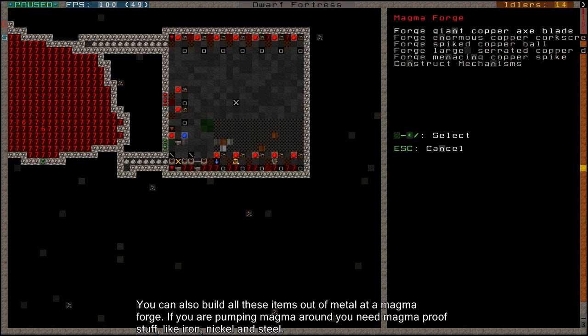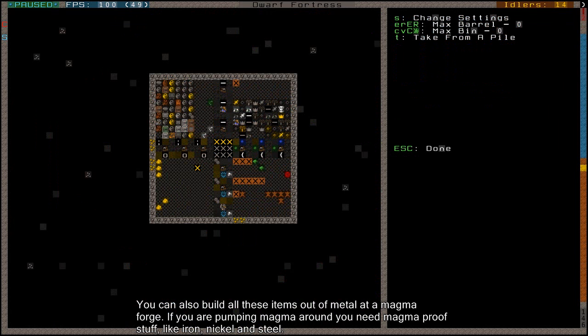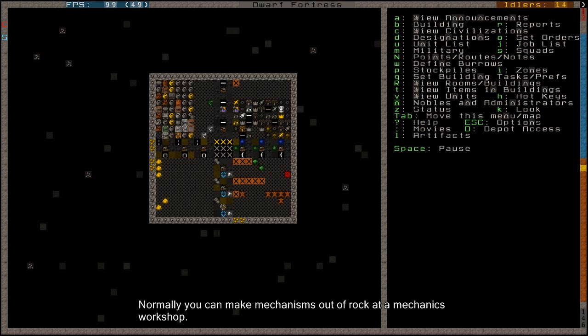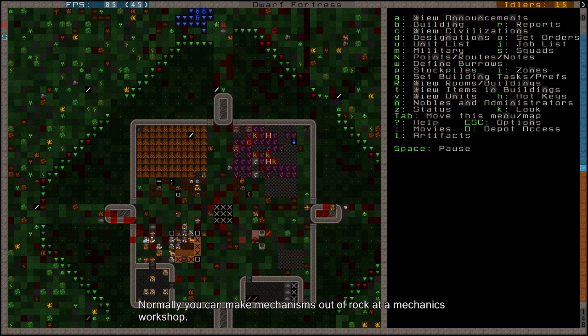At the trap components you can also construct mechanisms - I've shown you how to create mechanisms before; you do that at a mechanic's workshop normally. You can also make them out of metal at a magma forge. So those are the two ways to get these items. For starters, just create mechanisms, add a mechanic's workshop, create a couple of wooden corkscrews and pipe sections, and you'll be able to create screw pumps. If you have enough mechanisms you can make weapon traps all day long.